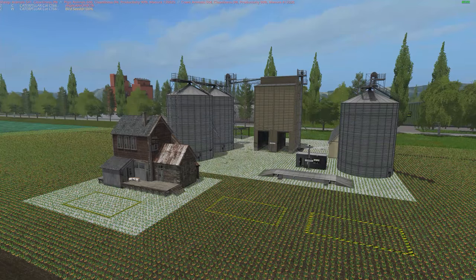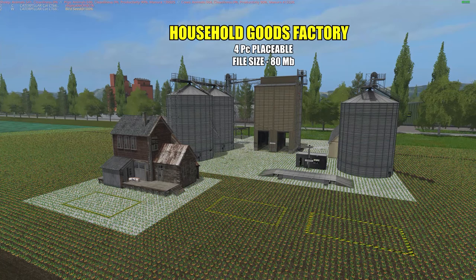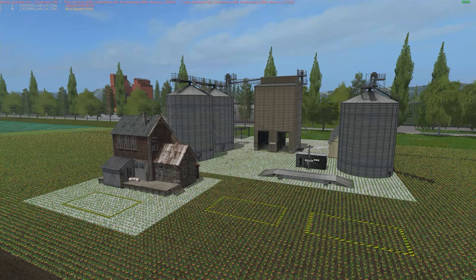Hello everyone and welcome back for another mod review. Today I have a very interesting placeable to review called the Household Goods Factory. This is a four-piece placeable — when you go to the shop there's the factory itself in the back, three sales points in the front, two ground triggers, and a little building. File size is 80 megabytes. Today's mod is being tested on the Factory Farm map.